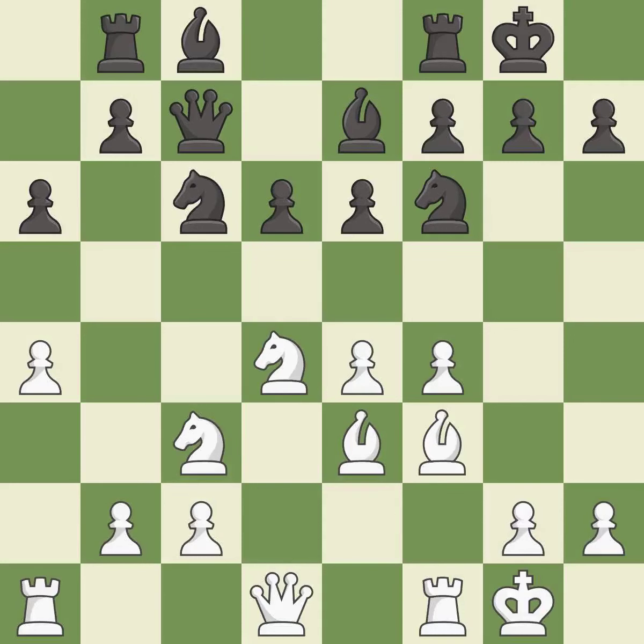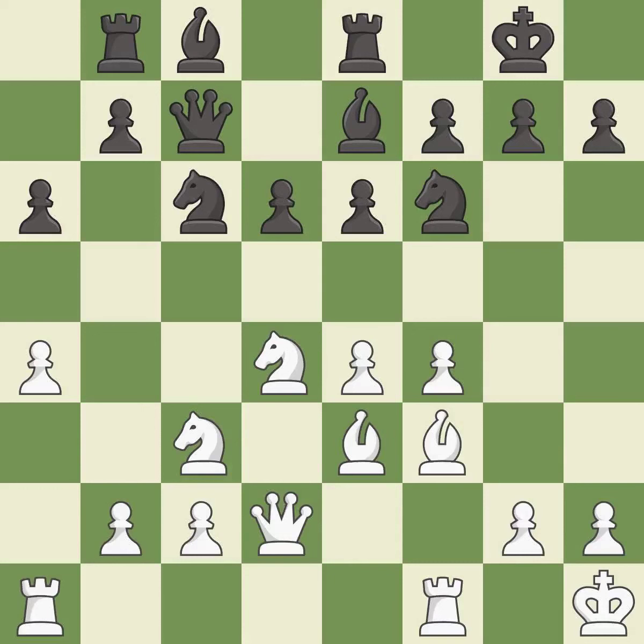This is not the best — it is an inaccuracy, but it's not a mistake either. This connects the rooks, which helps them coordinate together in the future. The rooks can see each other now, allowing them to provide mutual defense. It is the last book move.